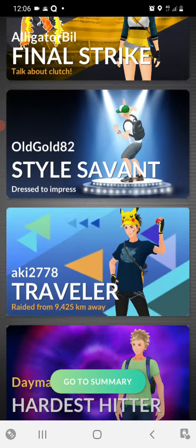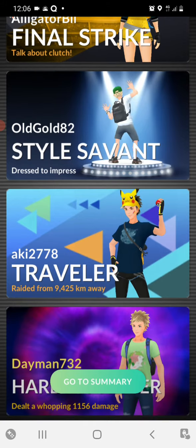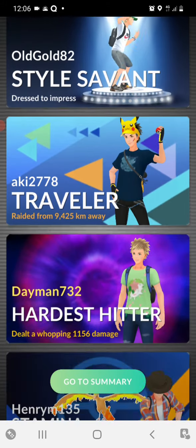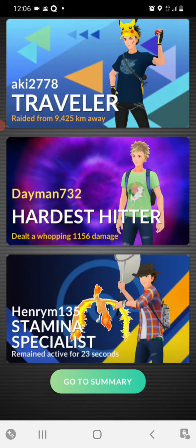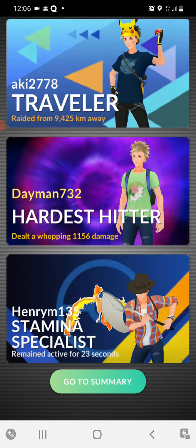Alligator Bill got Final Strike with Moltres. Old Gold 82 was well dressed. Aki 278 was the Traveler. Hard hitter was Dayman 732, using Moltres the Stamina Specialist.